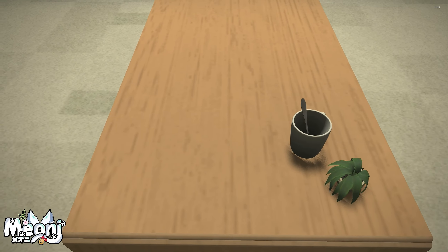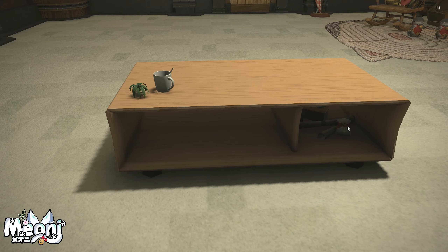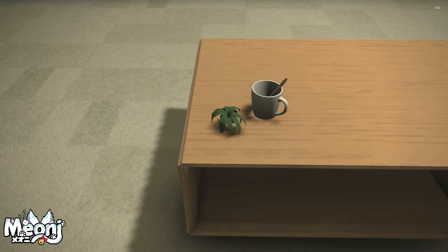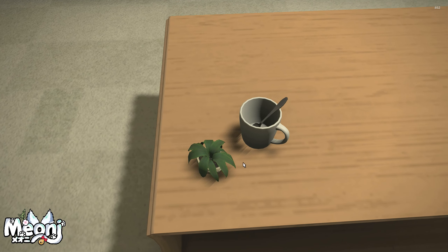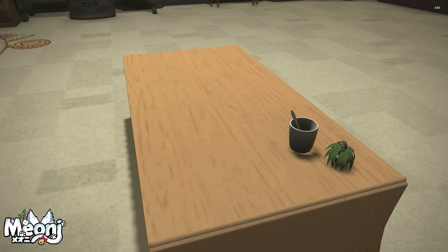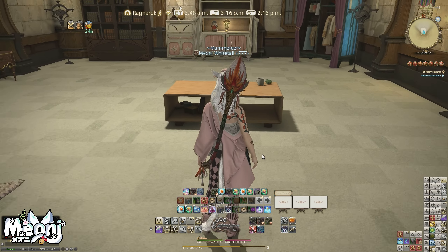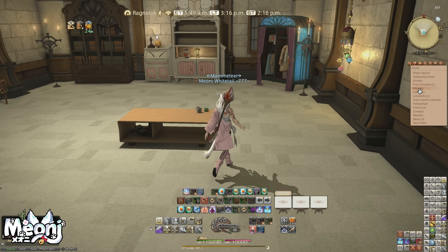The woodgrain effect reminds me of something you might see at Ikea. There are little pouches, scrolls, and boxes on the table. We've got a coffee mug, which is empty — it actually uses coffee as an actual item to craft, by the way — and there's a little potted plant there as well. It's a really nice item, and on its own it's just a table, but for the perfect setting, it's going to be high on people's list for certain.